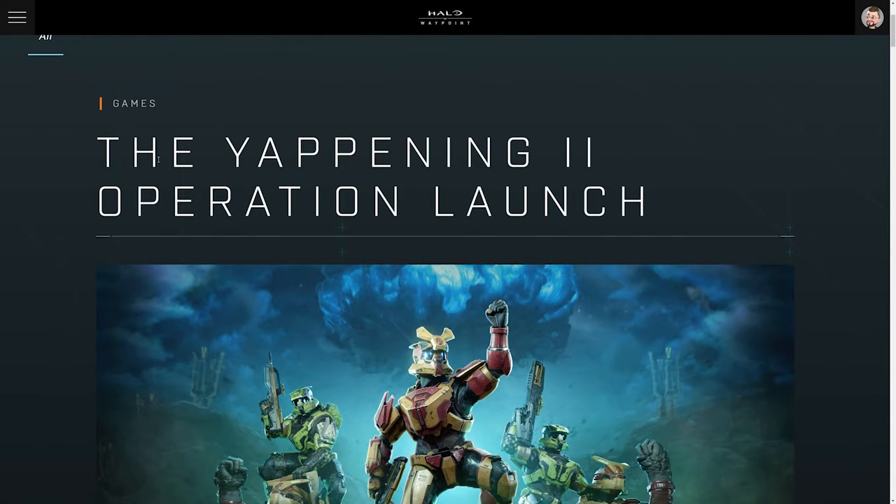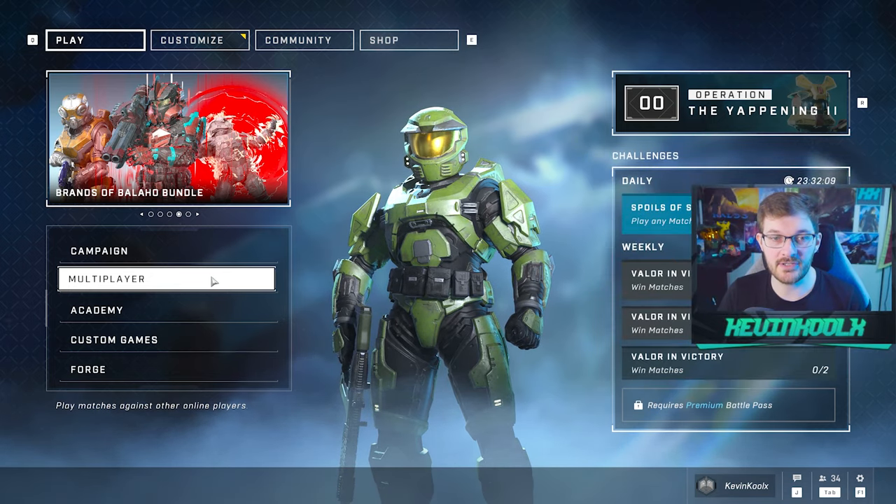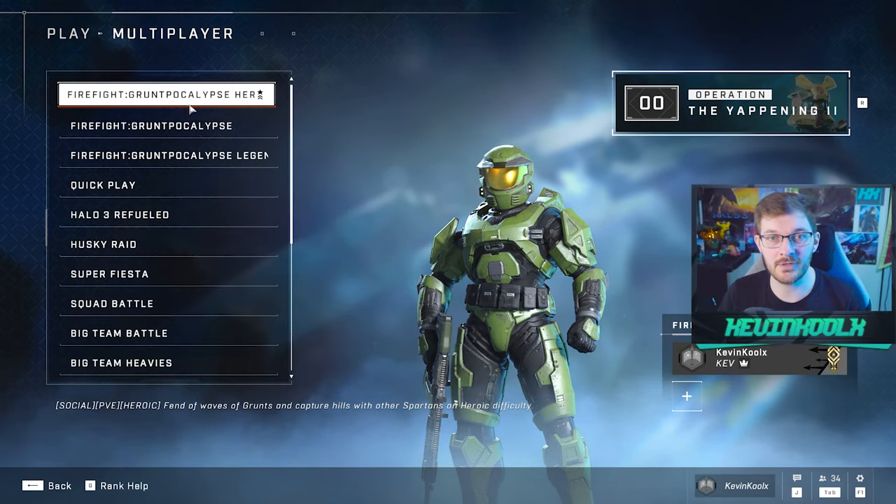The new operation just went live today in Halo Infinite and it's called The Yappening Part 2. In this video I'm going to cover everything you need to know about this new operation. When you first boot into Halo Infinite, the one brand new activity you can do if you go into multiplayer is the Grunt Pocalypse.